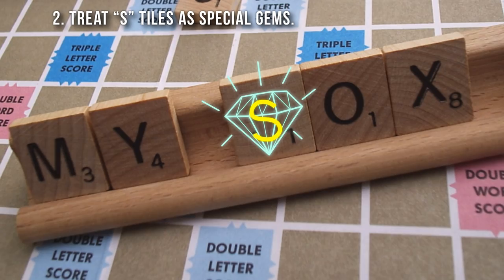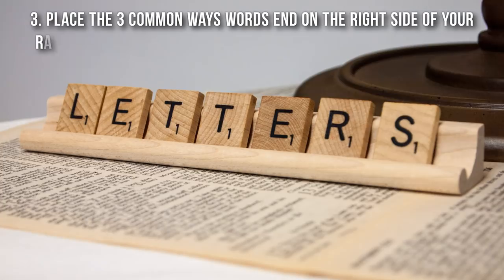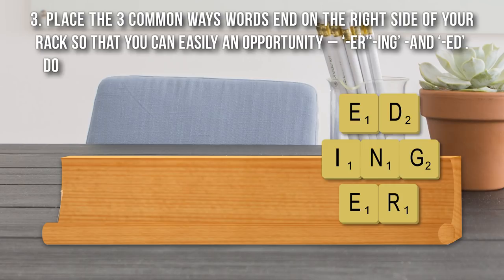Place the three common ways words end on the right side of your rack so that you can easily spot an opportunity — for example, -er, -ing, and -ed. Do the same for beginnings — for example, re-, in-, and un- on the left side.